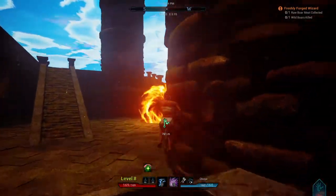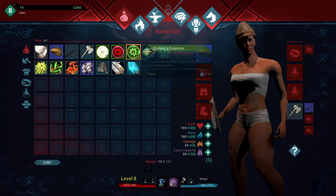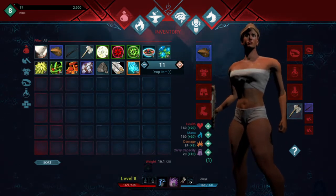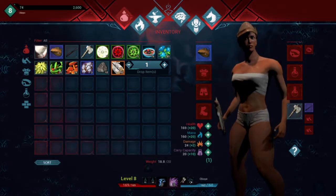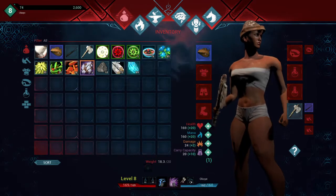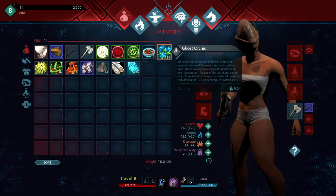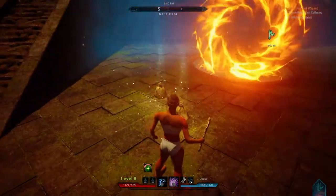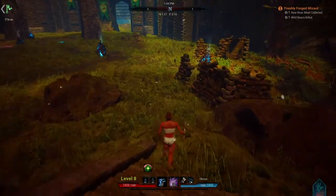I'll drop some less valuable items by the teleportation point. If I ever fast travel back here I'll be able to just pick it right back up. Let's drop a few items here - let's drop 10 of those. So that reduces my weight a little bit. I'll drop a few more of these. There are the items I dropped. Now - will they still be here when I come back? We'll figure it out eventually.